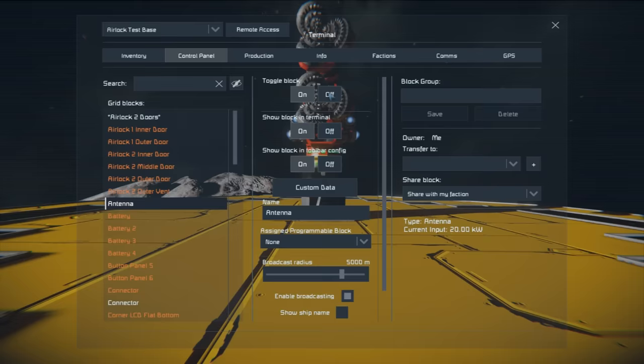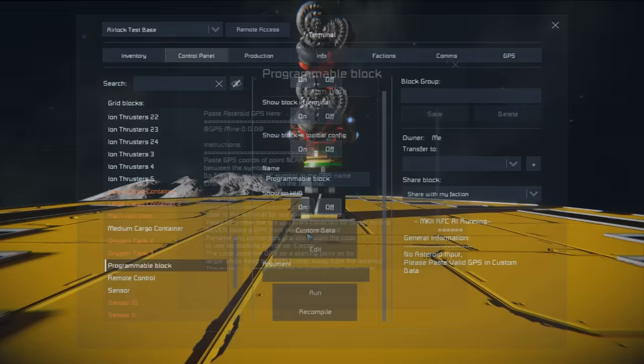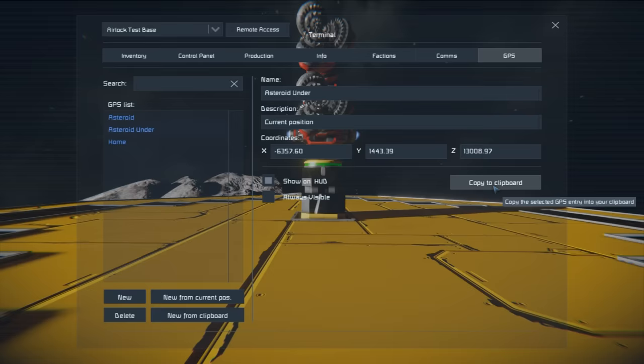Let's hop back to our base and set up the marker. Go into the terminal for the ship, go to our programmable block, and in the Custom Data we need to paste the GPS marker. There are also helpful hints and tips in there for the script. Go to GPS, select the asteroid, click Copy to Clipboard, go back to Custom Data, highlight the info between the two @ symbols, press Ctrl+V to paste the GPS marker, click OK, and the ship will start mining.